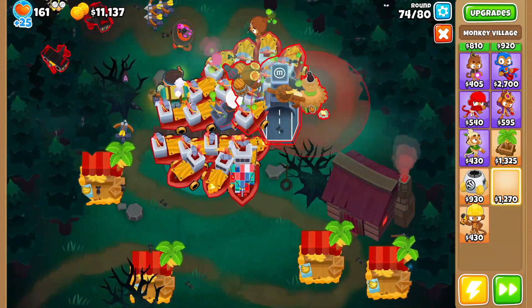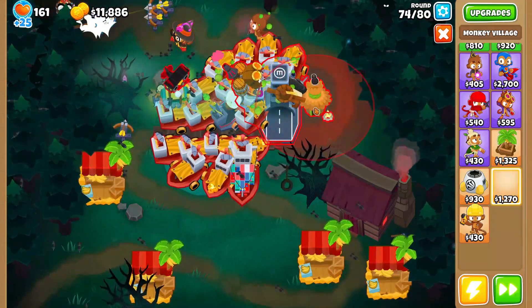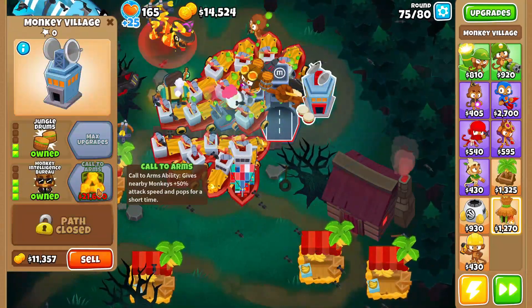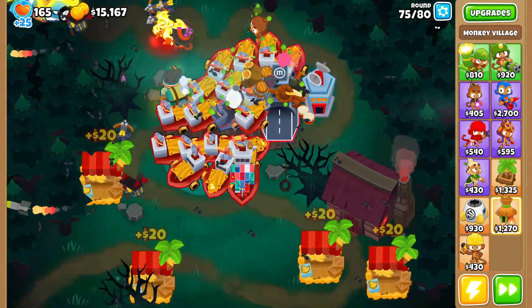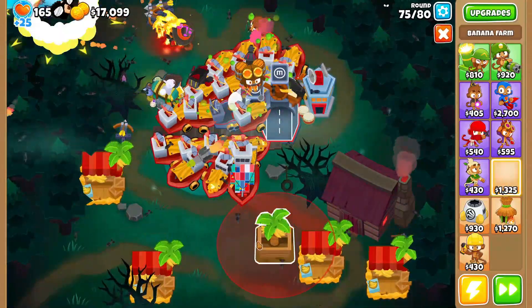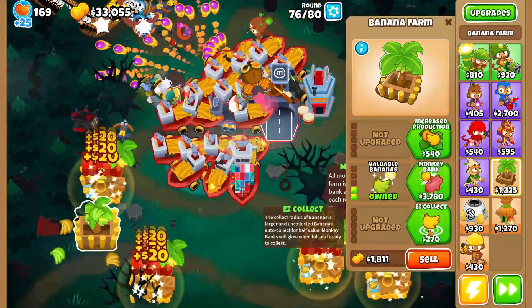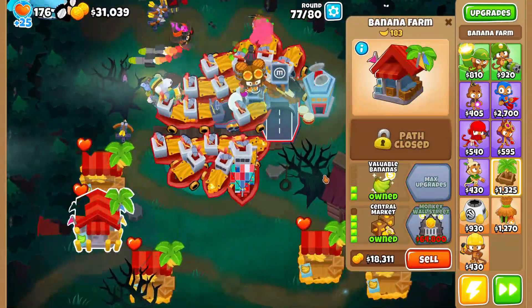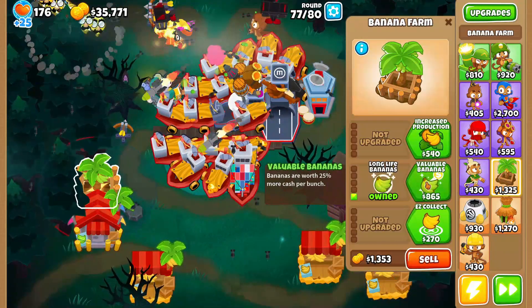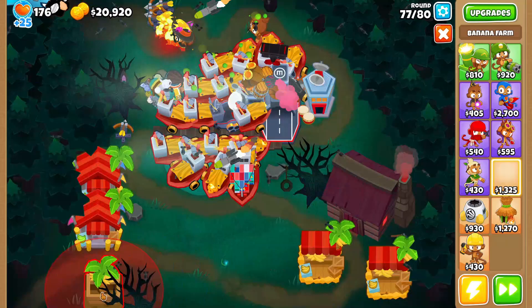I wanted to put a village there but I can't — that was the entire plan. So we'll put it right there and go two-five-zero, which is gonna be pretty good. Since all our boats are up there now, we want to start grabbing zero-two-five farms — zero-two-four — because they make way more money than the top half.